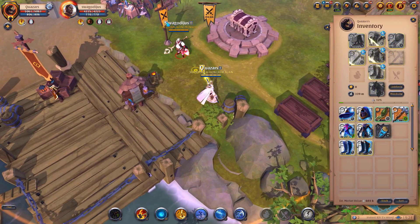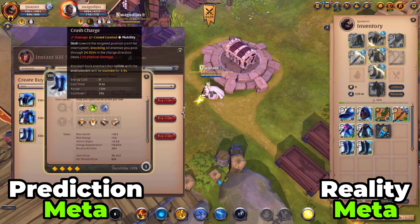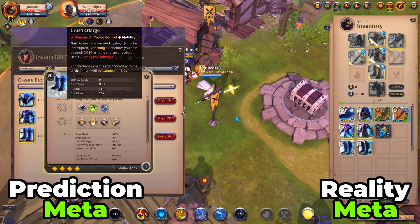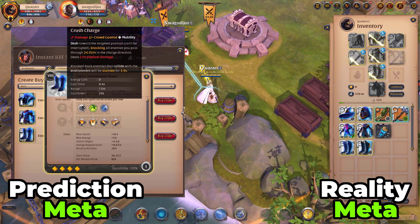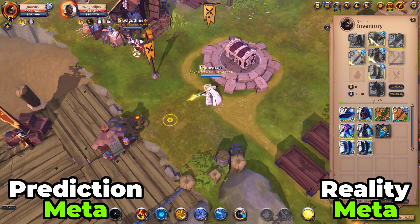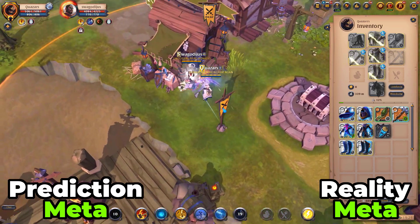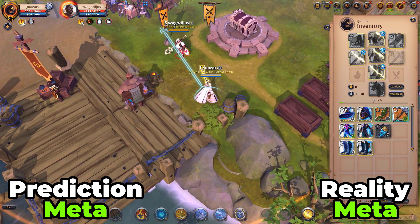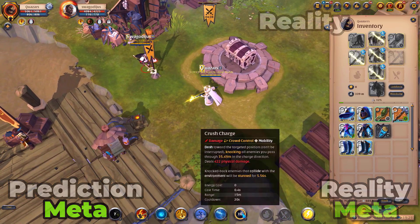Last but definitely not least is the Dusk Weaver Boots with Crush Charge. I thought this would be kind of busted in the specific subset of content where it sees play, which is instanced content — and I was absolutely right. It sees play in 20s and 10s and it's really strong there, especially in 20s. Useless outside of that and absolutely trash in open world because you need mobility, but very strong in the content where it sees play. You just bop a bunch of people into walls and they get stunned. Pretty good, short 20-second cooldown — really nice.